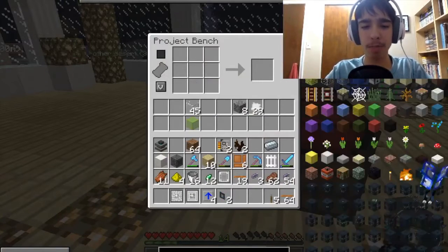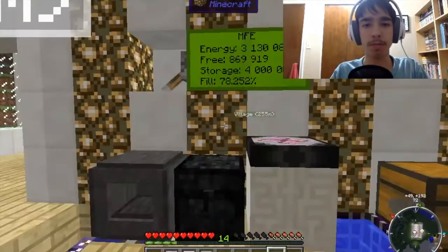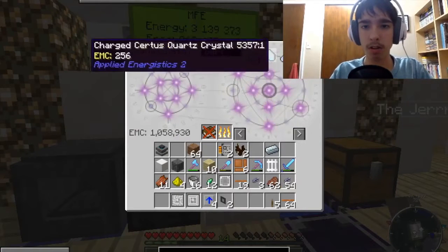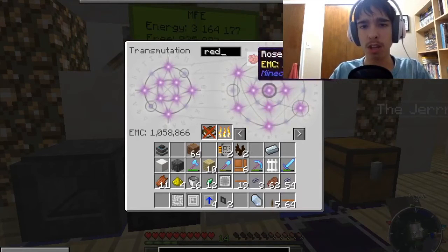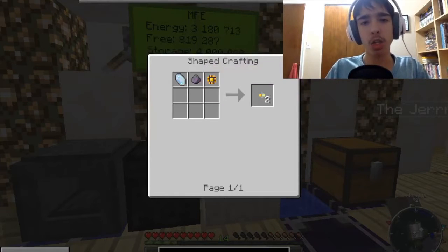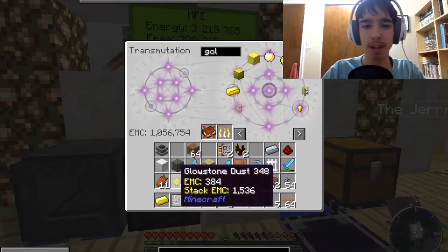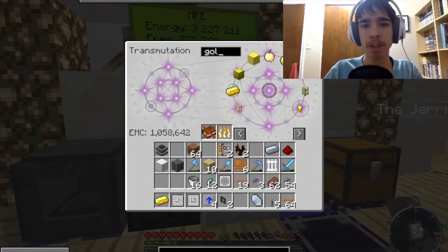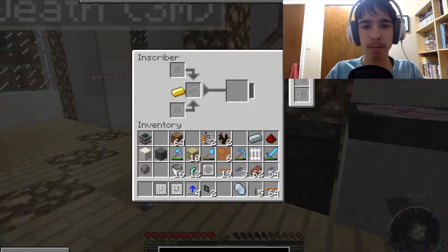Let's figure out how to make the export buses again. This is why I have NEI in the pack — I forget everything so easily. We're going to need logic and certus quartz. Let's grab the regular certus quartz, and I'm gonna need some redstone. I forget this every time. So I'm gonna need fluix — that's what I need — and one gold. Not golf, that's the second time I've spelled it incorrectly. Let's just get those in there. I need silicon and I think that's all I need.